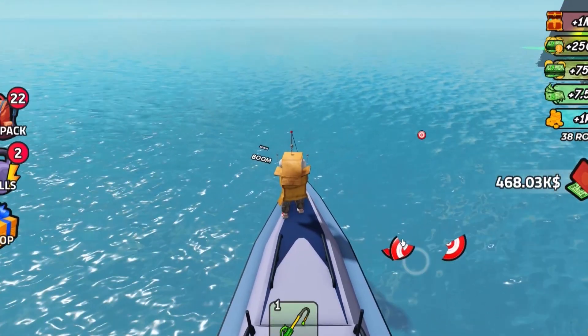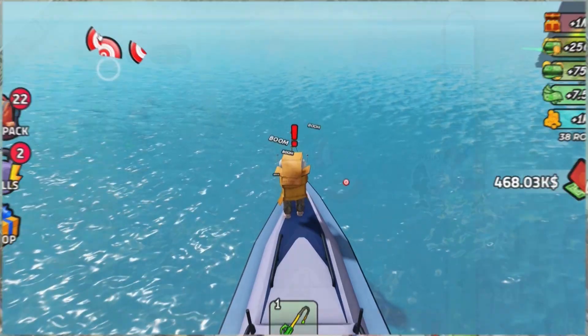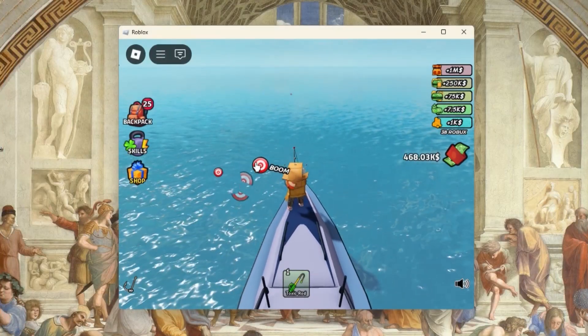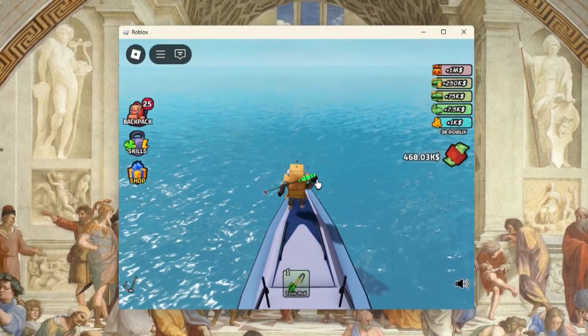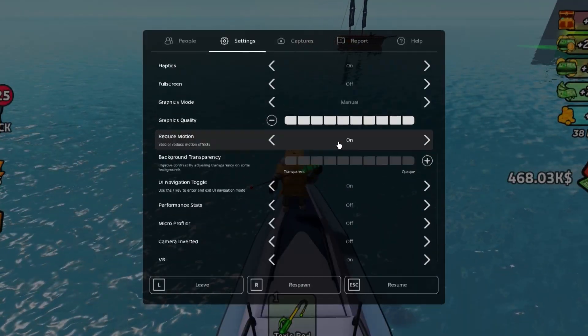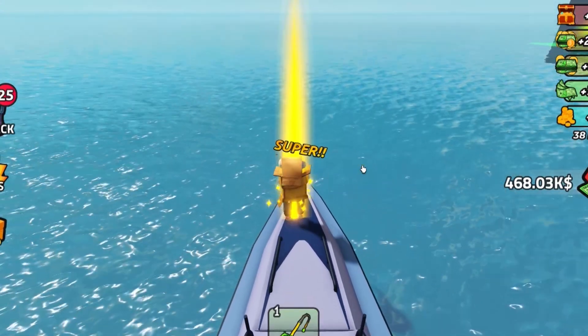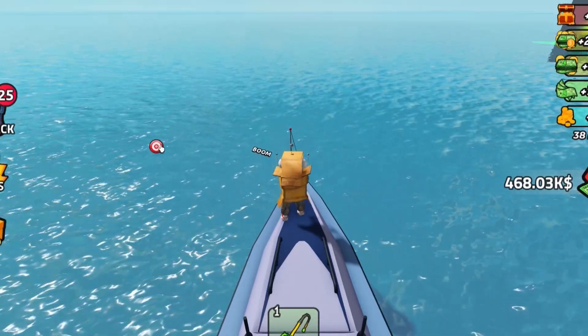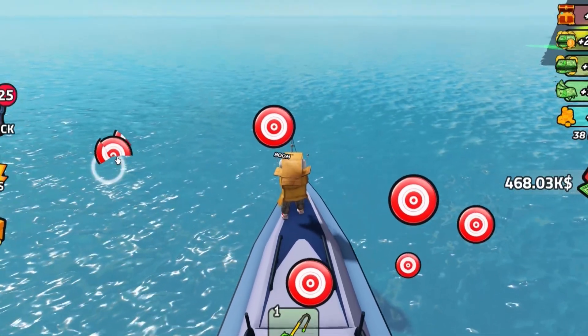When you go to the game, just cast your rod and it starts working. It works on pretty much any resolution, but if you downsize the window it won't work, because the bar the program looks at becomes too small. So make sure to full screen the game so the program can easily identify the UI bar. If you want to stop the farm, just press escape on your keyboard.